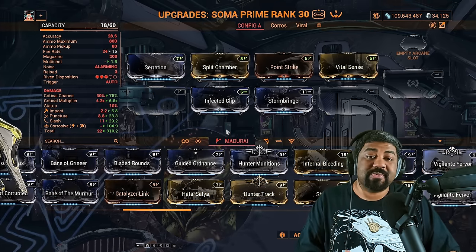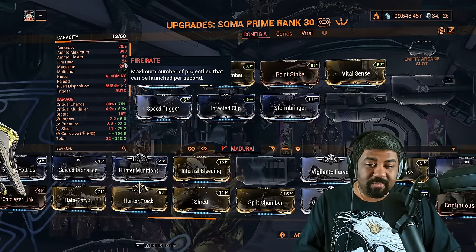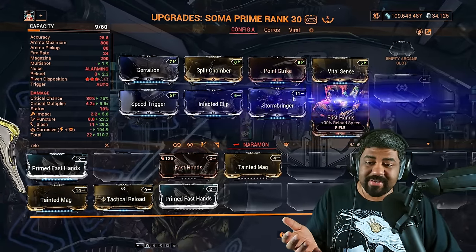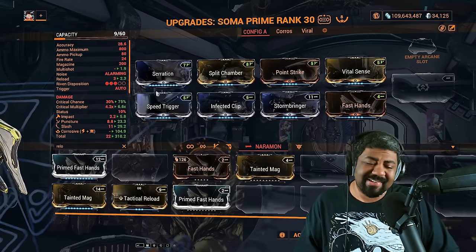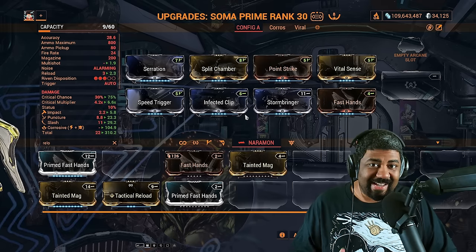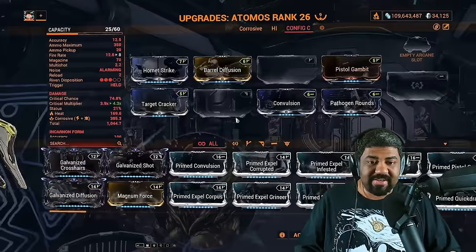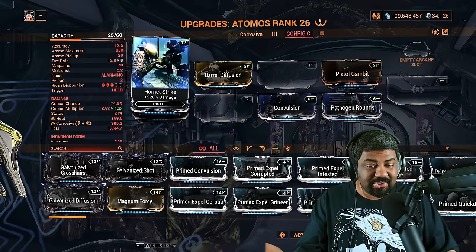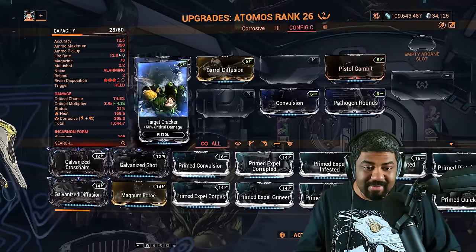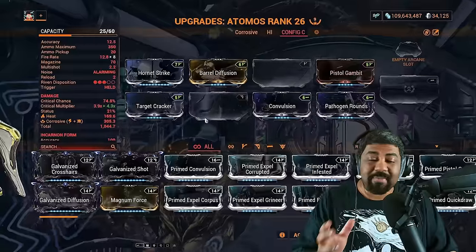I would highly recommend putting in some fire rate or reload speed depending on what weapons you use. For fire rate, you're going to get Speed Trigger — this is the first fire rate mod that you get. With it I have 24 fire rate and my shots are coming out even faster. You can also have some reload speed — instead of three seconds, now it's 2.3 seconds. It's a bit faster because some weapons have awful reload speeds and a low magazine. Keep this type of modding in mind. Same thing goes for a secondary: you have your base damage, which is like Serration, multishot, crit chance, crit damage, and electricity and toxin — the same type of build. The rest can be whatever you want.